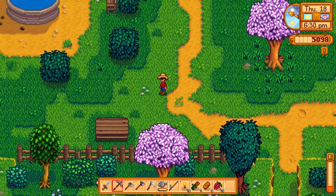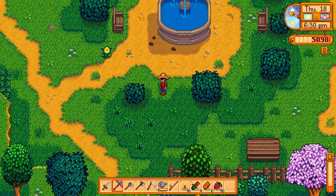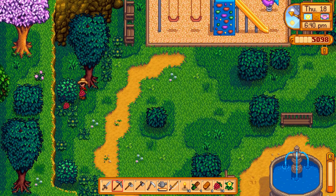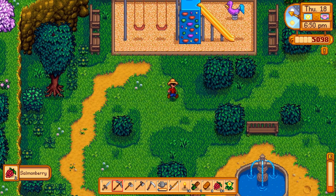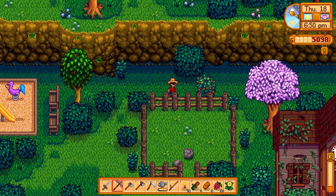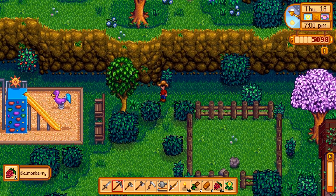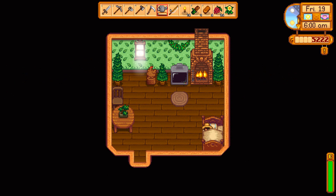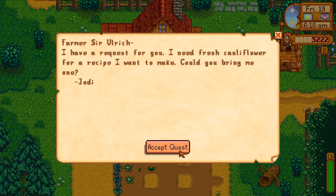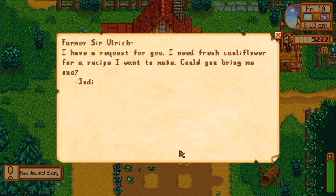Oh look, there's one - cross that off the list. Now I just need the dandelion. I might go on some more foraging trips to find that and close out that bundle so you can see what you get when you finish one. It is the next day - let's check the TV, nothing there. Inside looks good. Check the mail - a request for fresh cauliflower for a recipe.